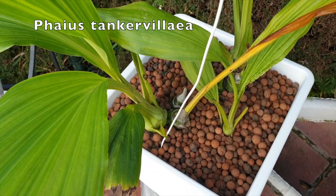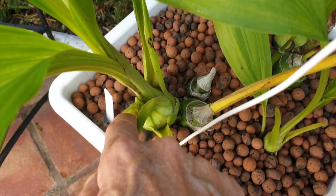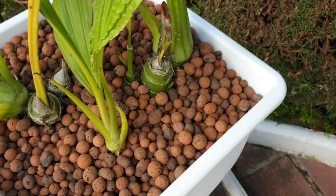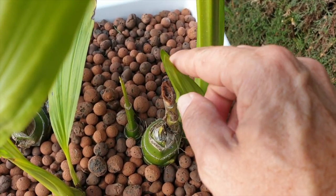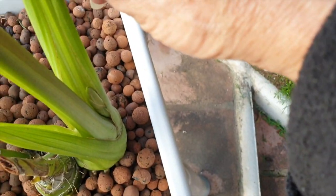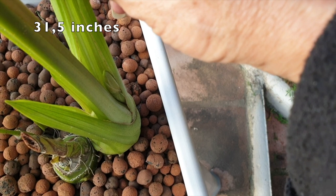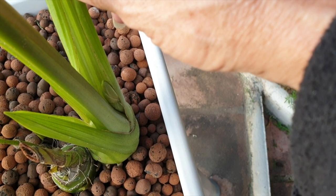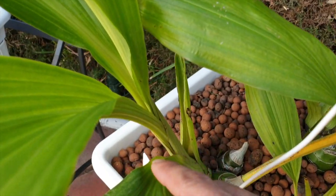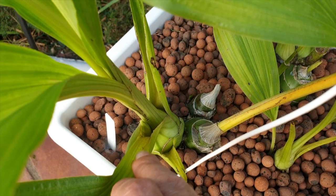My beautiful Faius Tancamvillie has two spikes — one right there, growing nicely, and one right here. These are going to get to about 80 cm long; projected blooming February, maybe March — 80 cm long so they have a long way to go, but it's nice to see they're already here. Maybe I can get two spikes to bloom this year and not break one — goals, 2021 goals.